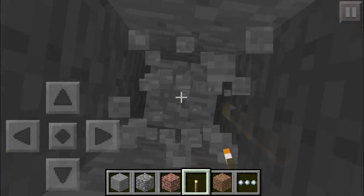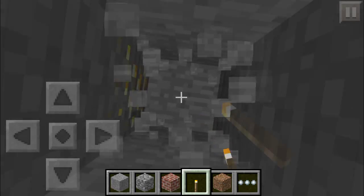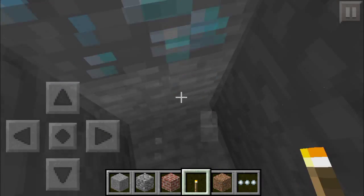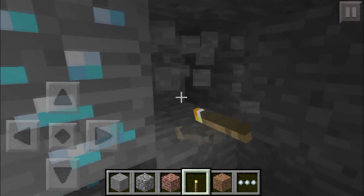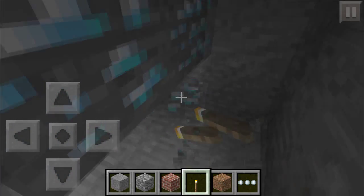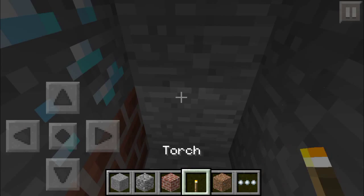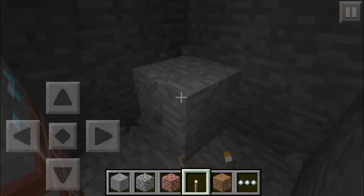Keep going down and it's really easy and fast to find the diamond. You'll find gold and then you'll find diamond — that's pretty awesome. There's a lot of it too. This diamond right here represents the diamonds in this area. There's diamond right there.